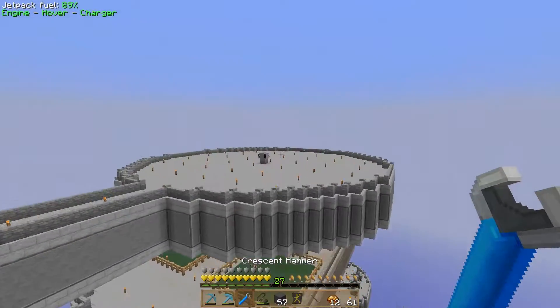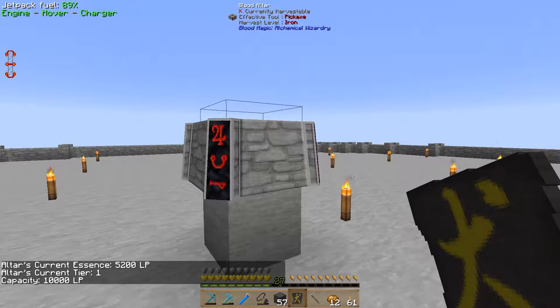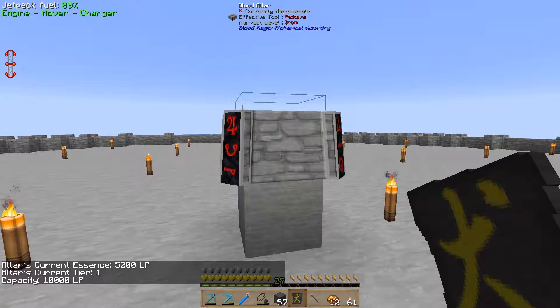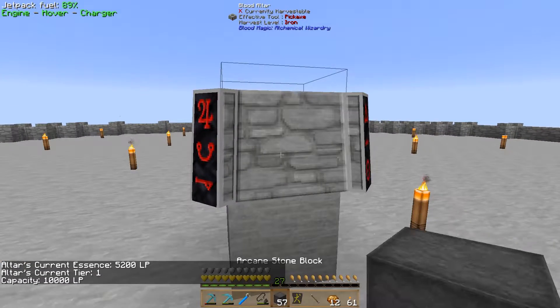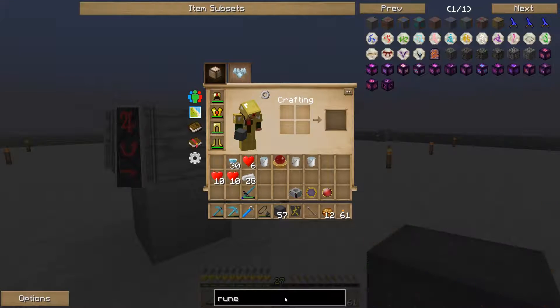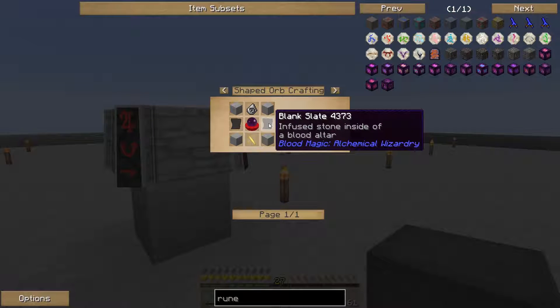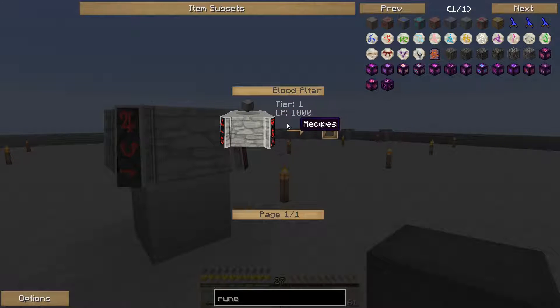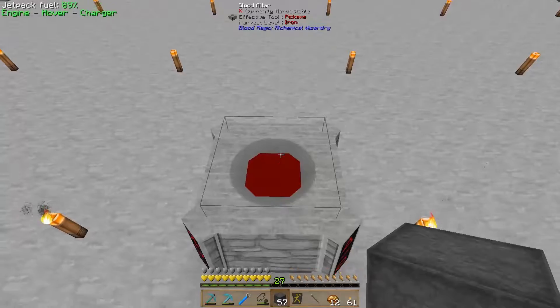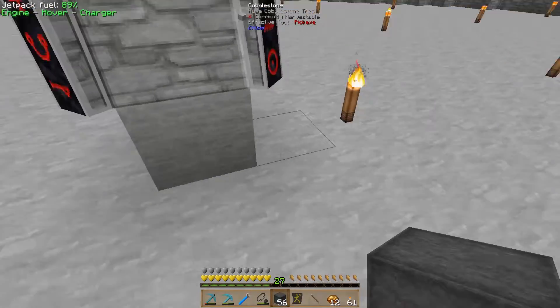Now we can come here, right click, and it says we've got a tier one altar with 5,200 LP. To make the next tier we're going to need 8 of these blood runes, which means 16 blank slates, which means 16,000 LP. So I'm going to gather those together and then we will get on to making our blood runes.